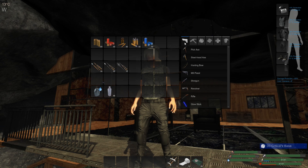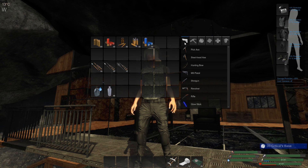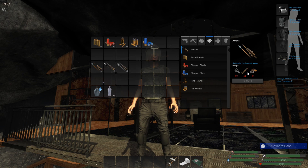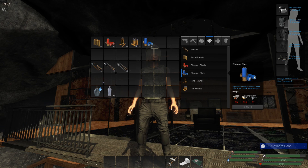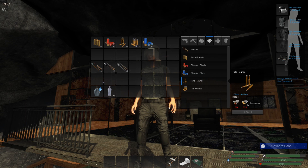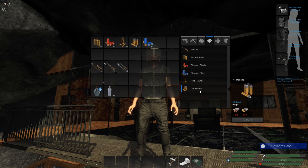That's basically the ammo — there's not a lot to go into it. We can look at crafting. Your regular arrows take nails, sticks, and feathers. The 9mm takes 1 ammo casing and 4 gunpowder. Shotgun shells are 6 casings and 15 gunpowder — it's expensive. Rifle rounds take 4 ammo casings and 10 gunpowder. And the .44 is 5 casings and 12 gunpowder.